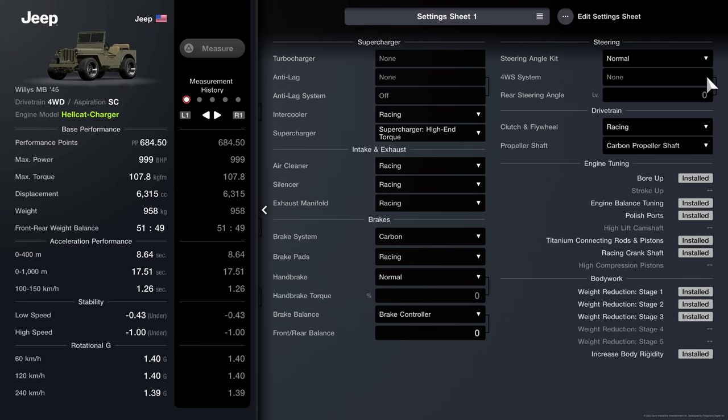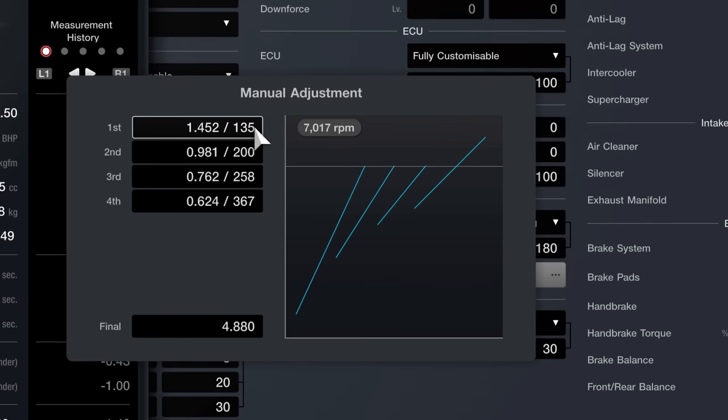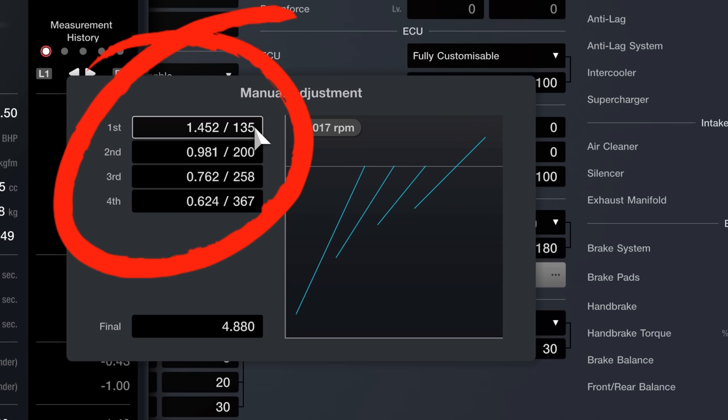Double check your parts sheet to be sure all is correct. Then copy all the tuned details as shown on the screen. For the gearbox, first set the speed to 180, then check you have all the same gearing as shown on the screen.